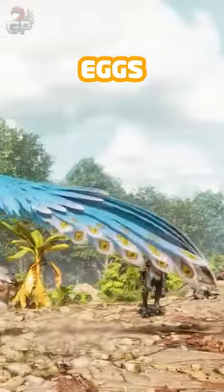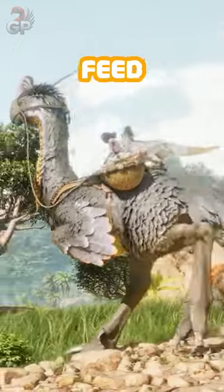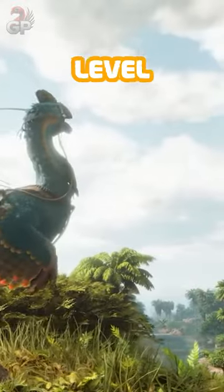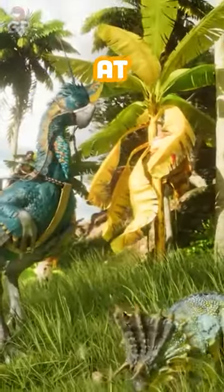They can incubate up to two eggs at a time in their saddle without the need of air conditioners. They can feed babies that are in the saddle, but can only hold babies that are either the same level or lower than the Gigantoraptor. They cannot hold gigas at all.